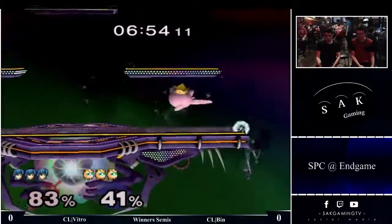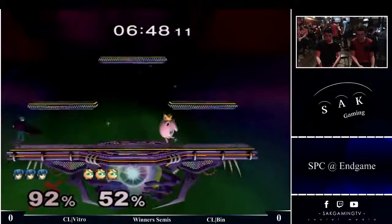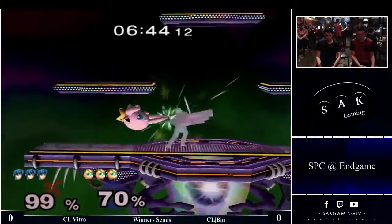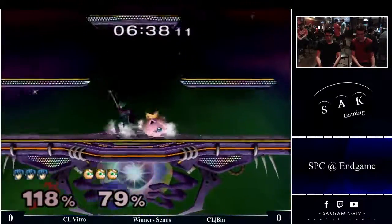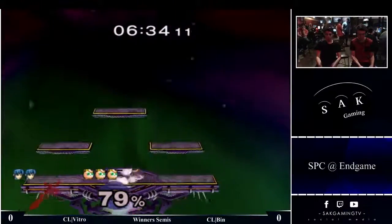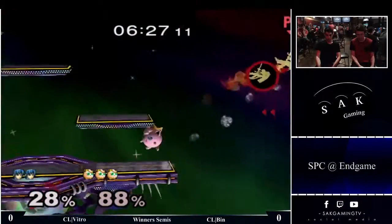One thing that I think more people need to know is that the pivot is only a small part of a larger mix-up. At 80%, the option that actually covers most DI angles is forward throw, wavedash, forward smash. If you look at it, forward throw, wavedash, forward smash covers almost the entire circle of DI.